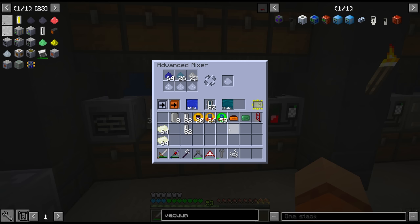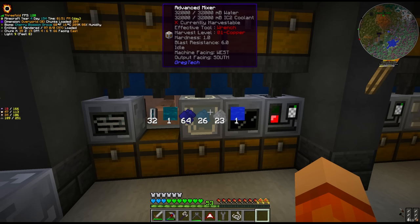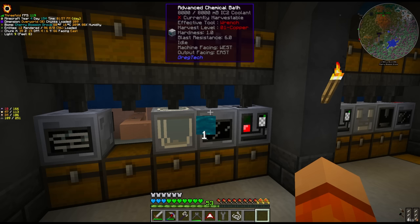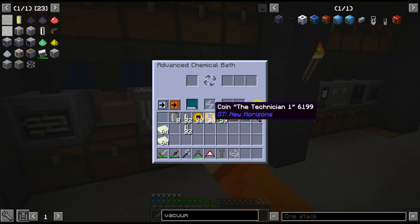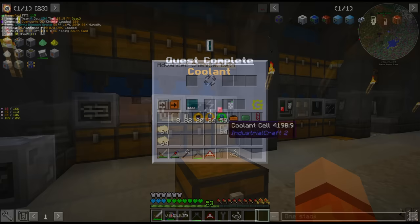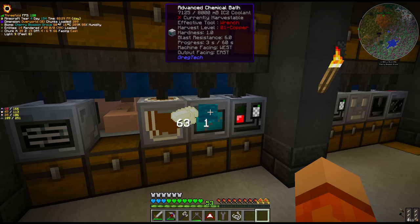We made it through the blood moon. We got two stacks of hot canthal, and notice that we're actually not taking any damage - normally this would burn us but I think because of our super amazing backpack it gives us permanent fire resistance. I do want to make sure we get the quest for IC2 coolant.